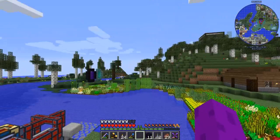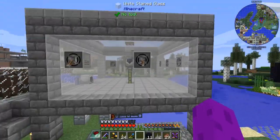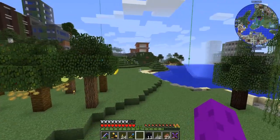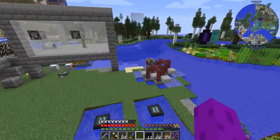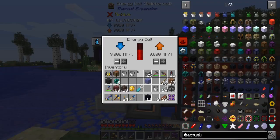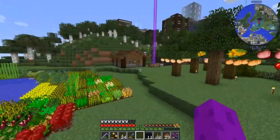Hopefully I can get some gelid cryotheum pretty soon — I just need to fly around one night with a mob catcher and find a blizz. But yeah, that's good for now — we definitely have some power generation going. I went ahead and upgraded this to the reinforced version. Until I get my power cells going to move this power around, this will at least help me build up a decent amount. We're over 11 million RF already, that's pretty sweet.